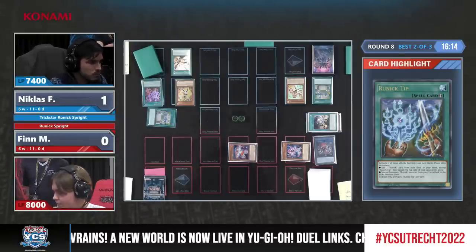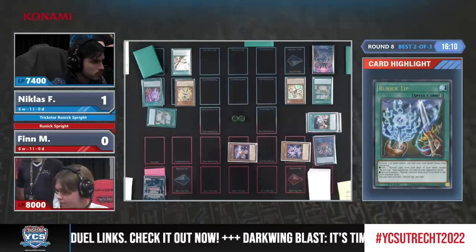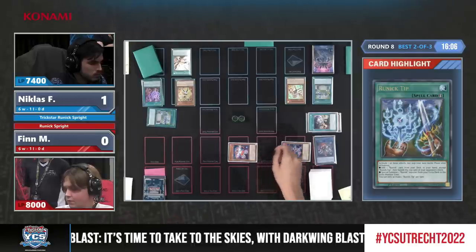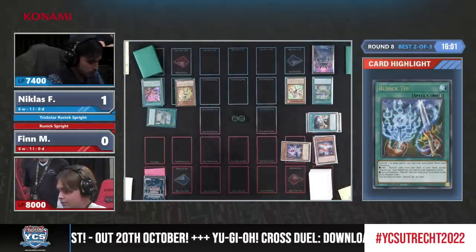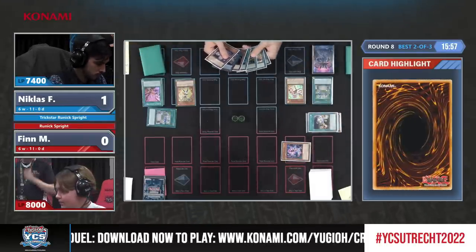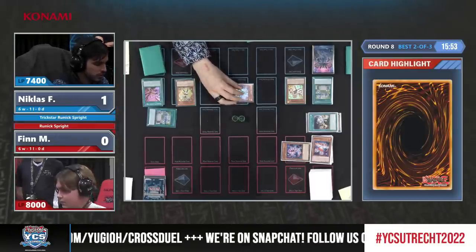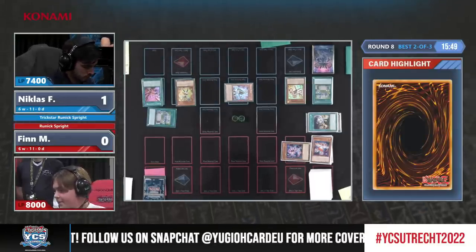Niklas going after the Sprite Carrot with the next Runic quick play spell, which he just searched via Runic Tip. The Flashing Fire has to be negated — wait, there is no Runic Fountain on the field. He thought this was going to be a big draw, but not yet. He does still negate it, so Flashing Fire gets negated and Red finds its way into the graveyard. Finn is going lower and lower on resources. Niklas sitting there with his Trickstar monsters, and Sprite Blue gets special summoned next to Trickstar Lilybell.